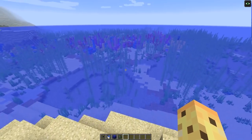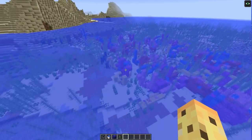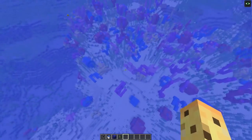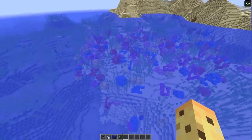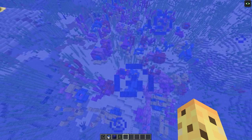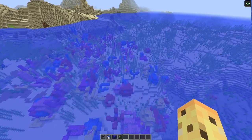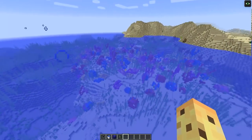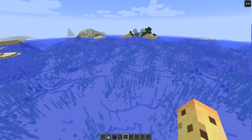It's worth bearing in mind that if you want to find one of these yourself — whether you download the snapshot or wait for the full update — they are very, very rare. They only generate in warm oceans, so it has to have a sand base below and be a warmish ocean. And even within warm oceans, as you can see, I've got a huge warm ocean here but the Coral Reef only covers a small part of it, because coral reefs are very, very rare.